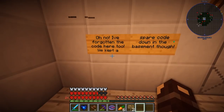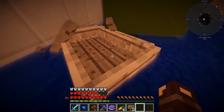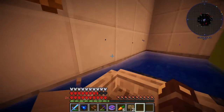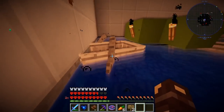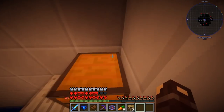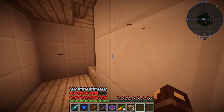Oh no, I've forgotten the code here too. We kept a spare code down in the basement. I hope this isn't a spooky basement because this is meant to be a fun house. I see what's going on here — can I get in these boats? Can I row the boat over here and then stand up in said boat? I can, but I'm terrible at parkour though. Climb in the boat — he's done it! One two four three. It's as simple as one two four three. The door is open — and onward we go.